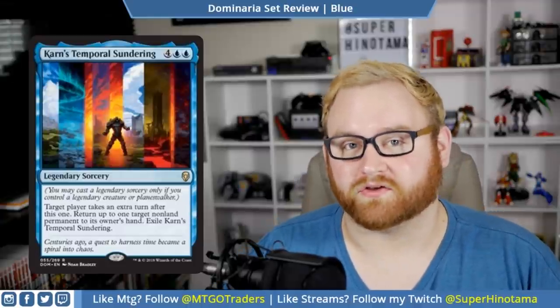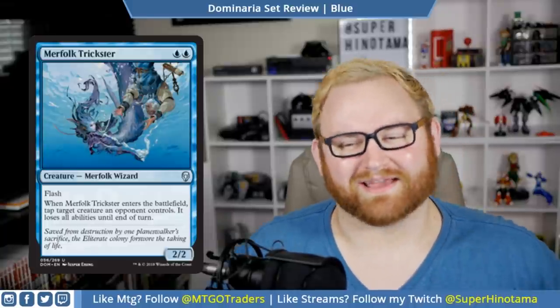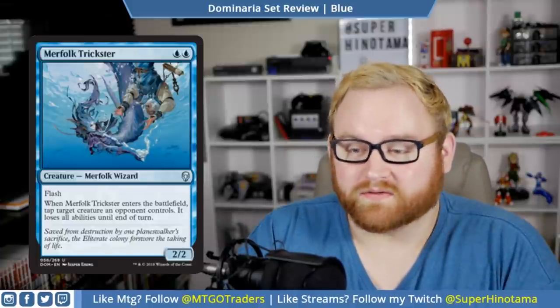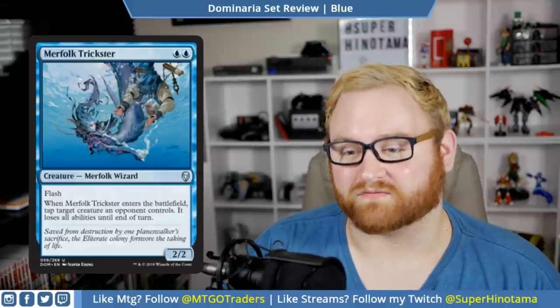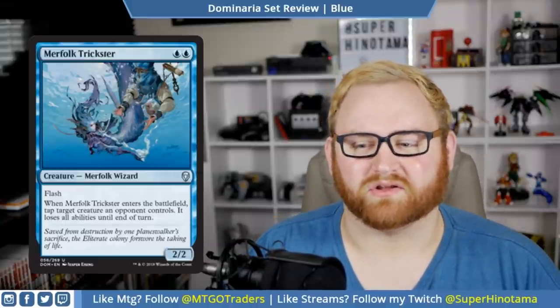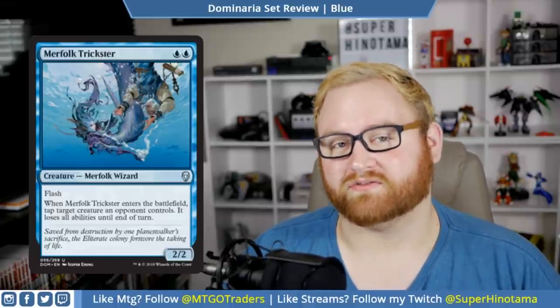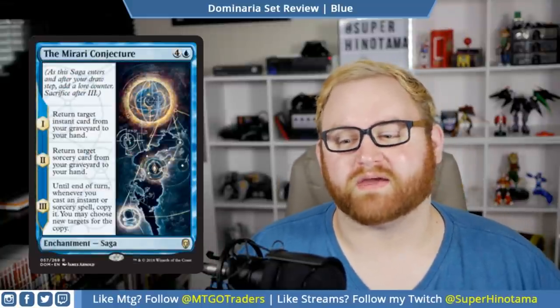We have Merfolk Trickster — a two-mana 2/2 merfolk wizard with flash. When Merfolk Trickster enters the battlefield, tap target creature an opponent controls; it loses all abilities until end of turn. This is just a really good card for the standard merfolk deck. In draft and sealed this card is quite good too — a two-mana flash 2/2 that can come in and make a creature lose all abilities until end of turn. If it's a creature with hexproof or something we don't like attacking in, we can lock it down and maybe trade with it.